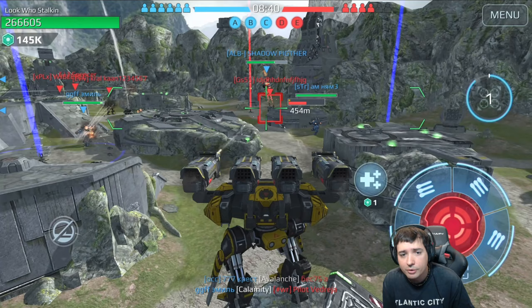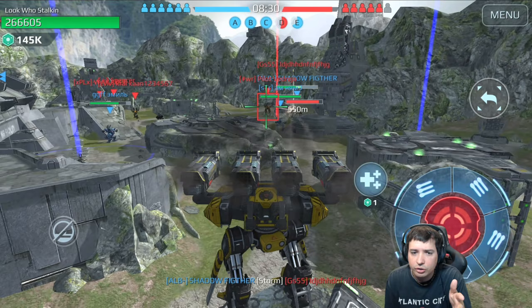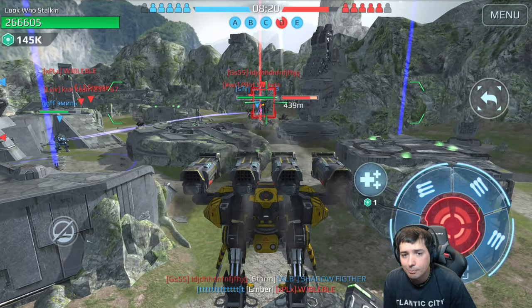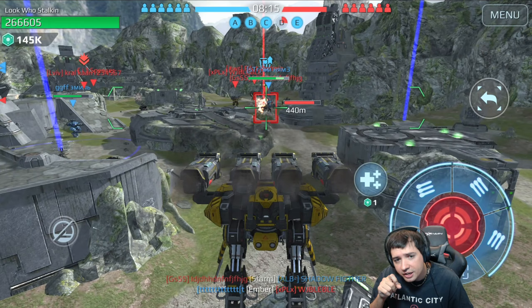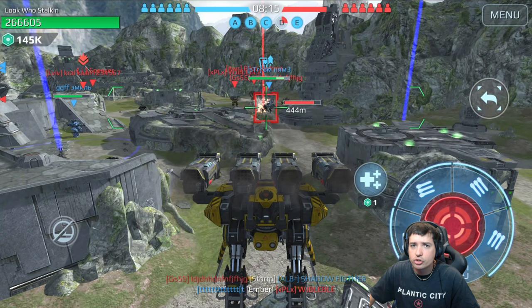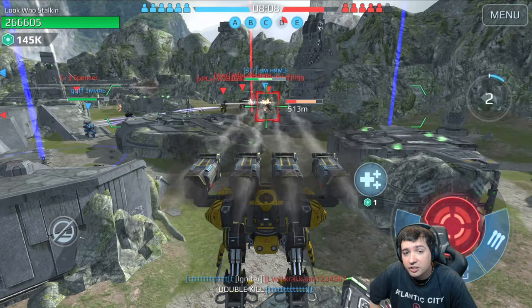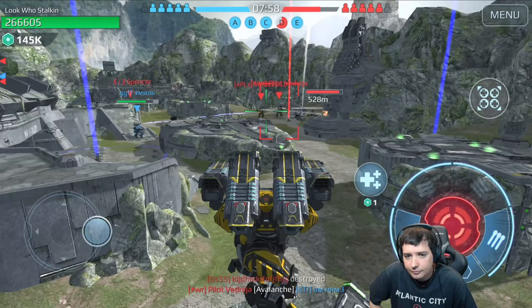From this long-range position I observe the Behemoth — he's out of range so I'm calm and go back to supporting my team. This is the playstyle of a long-range player: assisting teammates, being a second-line supporter, helping out from behind without exposing yourself. I see Cerberus units coming and move away just in time — I almost got caught by a lockdown shot but moved quickly enough. Now I can use my firepower to assist the team.